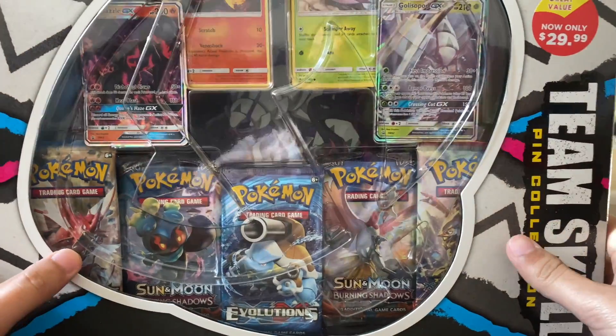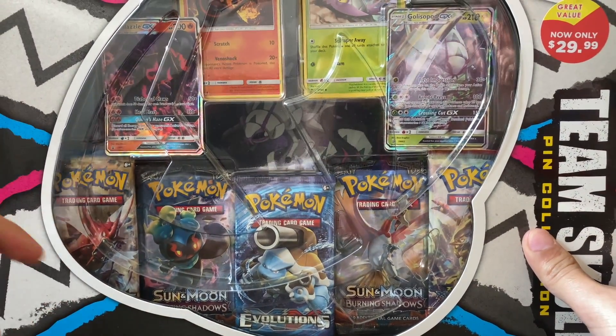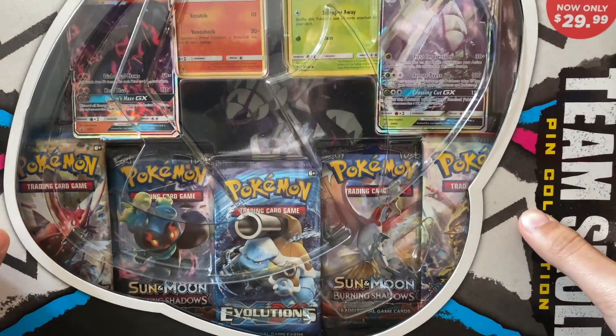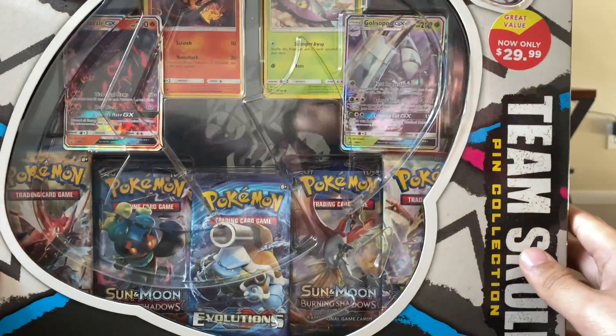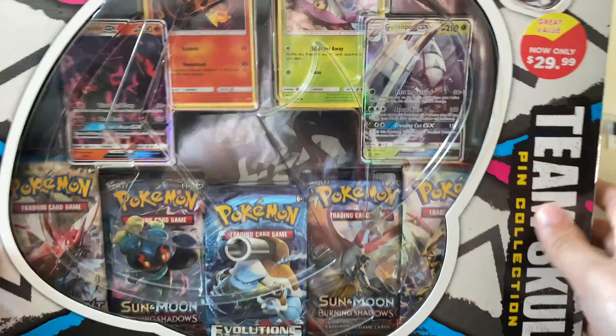Opening up the box, we have five booster packs from different series. We also have two promo cards featuring — I think Salazzle and Golisopod. I don't know, one's a lizard and the other's kind of a bug water thing. We also have a pin up here that represents Team Skull.